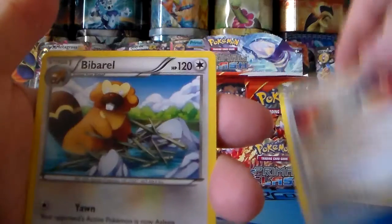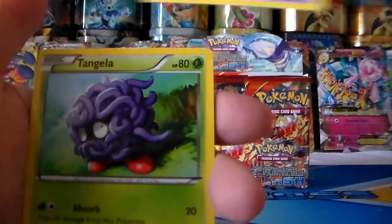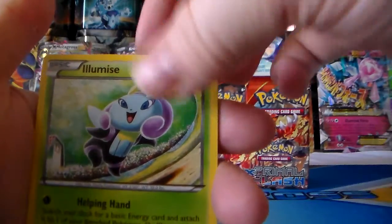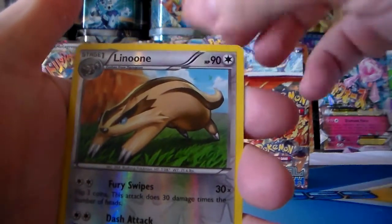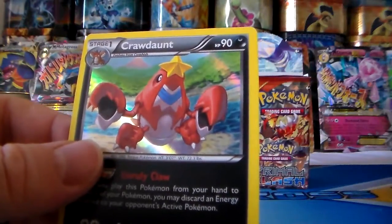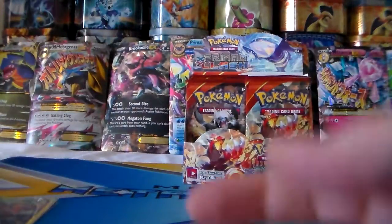Buizel, Rare Candy — my daughter's excited about it too — Bibarel, Nidoran, Tangela, Lumineon, Slugma, Torchic, Numel, Linoone, and then a Crawdaunt holographic — cool! Went from an EX, a Primal EX, down to holographic. Next pack.